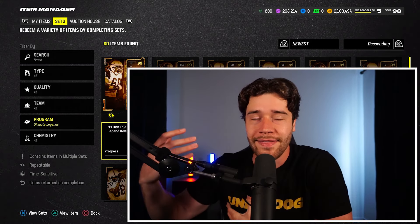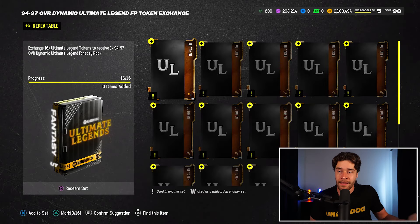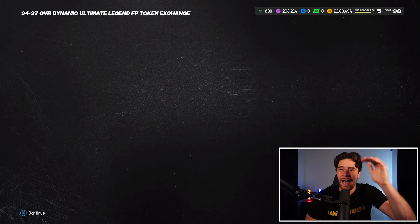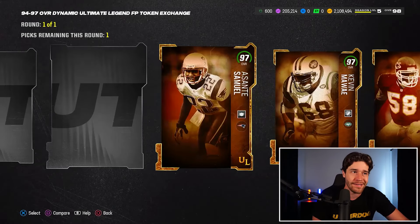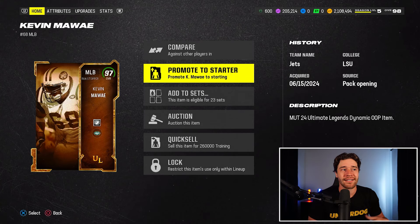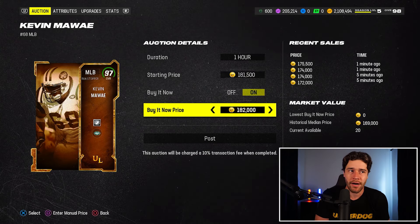I'd recommend you get these done as quickly as possible — right when the cards drop gives you the most value. Me personally, I'm a little bit late, only getting 169,000 coins worth of value out of these cards. That number will go down over time — wait till tomorrow, they go down; wait another day, even more. Other 97s like Asante Samuel and Larry Wilson are selling for less than 180k, and the full 99s are better than these 97s. Timing is everything. So we take Mawai, sell the card for around 170k — pretty easy coin.